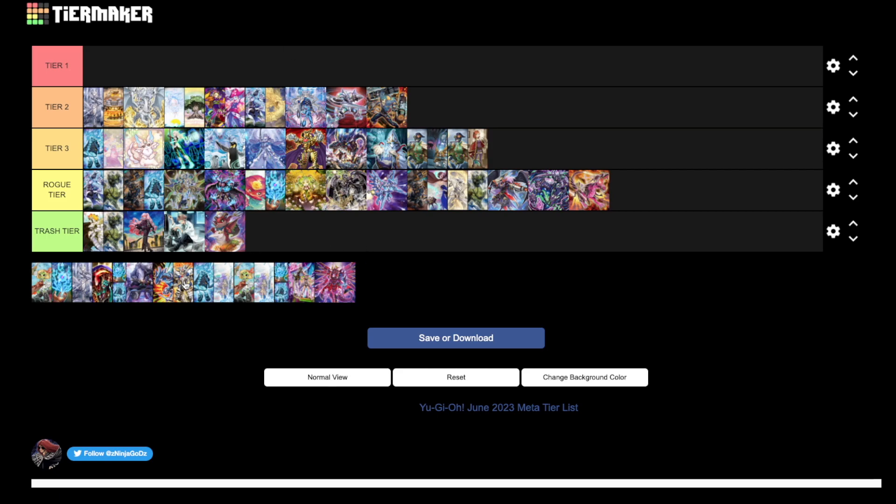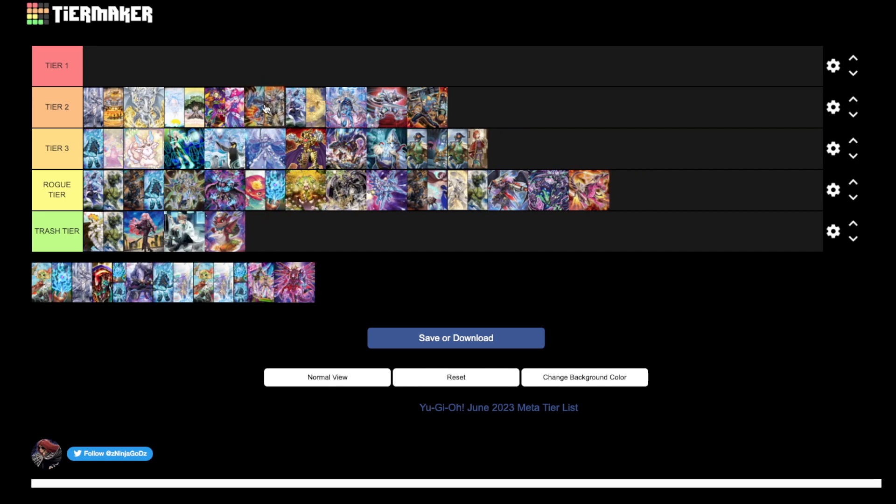Dragon Link Beastial — it depends on the meta and how people develop the deck. It's definitely tier two because the Bystials are insane, Magnum is still at three, you still have Druidwurm and Bluelonian at three. The Dragon Link cards play through hand traps well, but the board feels kind of weak. You have counter cards like Bystials working against you too, and sometimes you just draw Boot Sector Launch without a play, which can seem underwhelming.